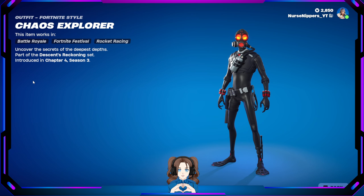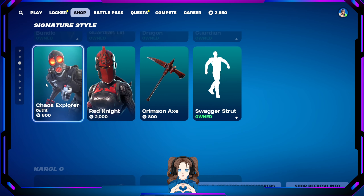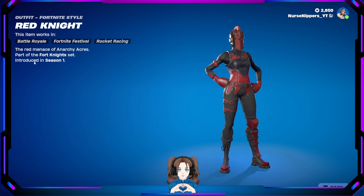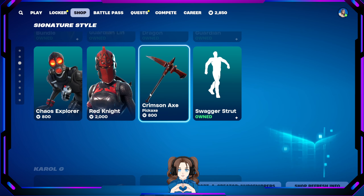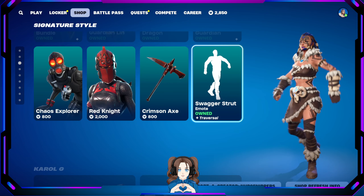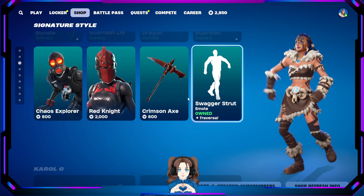Chaos Explorer — he doesn't get goopy? Here's his Lego version. Then we have the Red Knight — she's from way back in the day, season one, way way back. That's why she's so expensive, she's really pricey. Here's her Lego version, the Red Shield back bling, and the Crimson Axe Pickaxe that completes her fit. The Swagger Strut emote — they play this music in Call of Duty when walking.